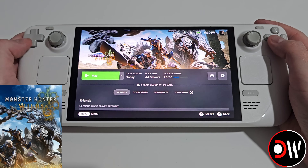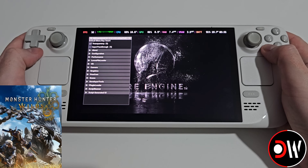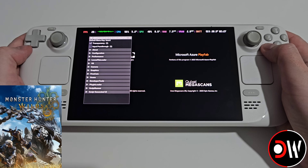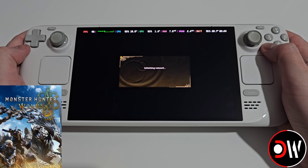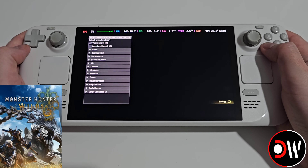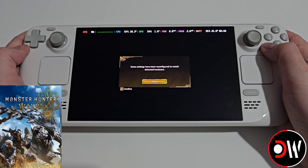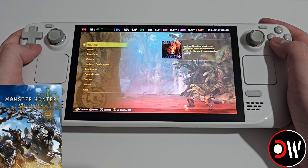Once all those changes have been made, go back and launch the game for the first time. As the game loads, you're going to see the RE Framework window appear — simply press L5 to close it and L5 again to reopen it. This Insert key will toggle the RE Framework on and off. For now, close this and proceed to the main menu.